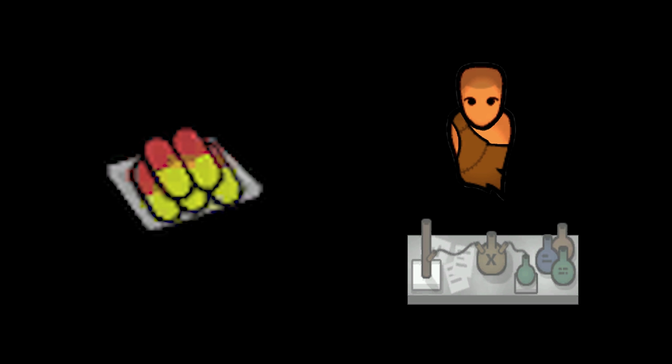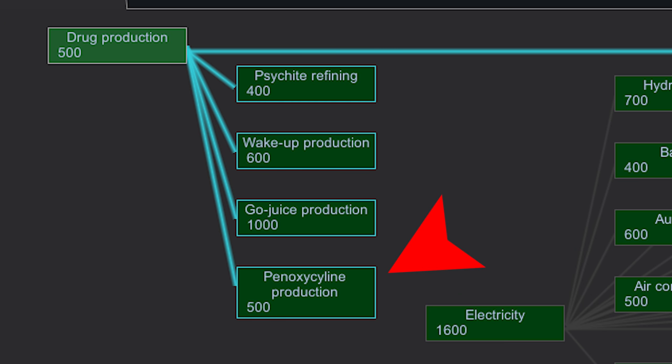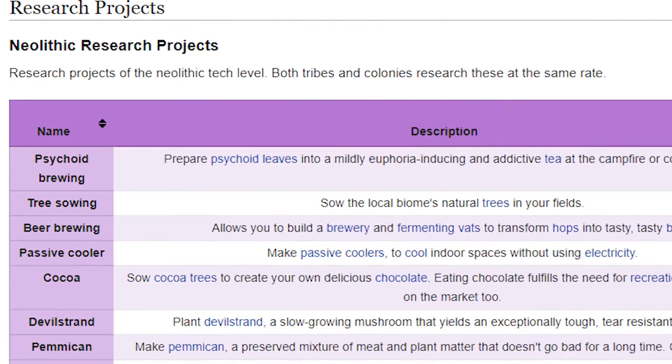Penoxicillin can either be crafted at a drug lab or purchased from traders. You need to have Penoxicillin production research, and each pill requires two Neutramine. Psychite Tea is a fragrant tea infused with leaves of the psychoid plant. It is made with a fueled or electric stove using four psychoid leaves, and a minimum of two cooking skill is required — you should research psychoid brewing first. Ambrosia is a foodstuff only obtainable through the Ambrosia Sprout event or by trading. It is somewhat rare to get an ambrosia addiction, as each fruit only has a 1% chance to give one.